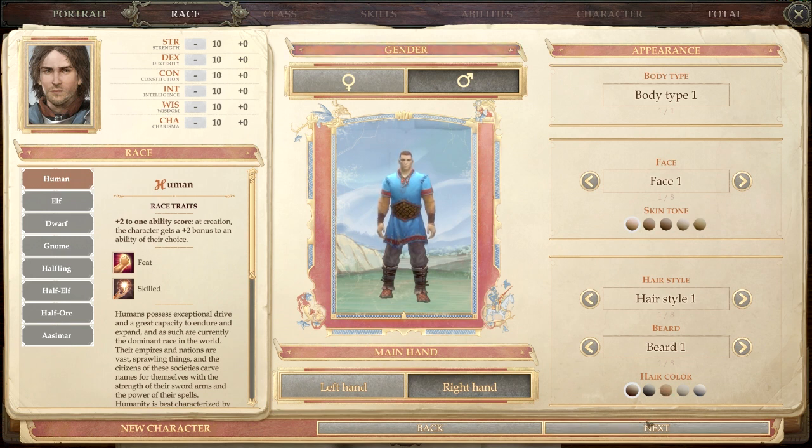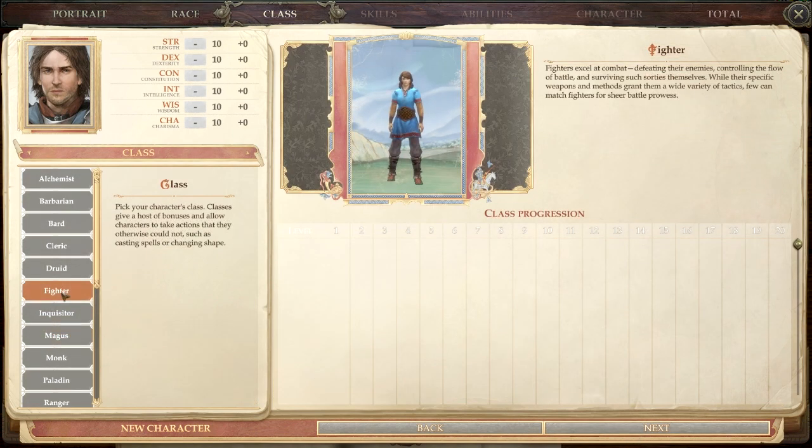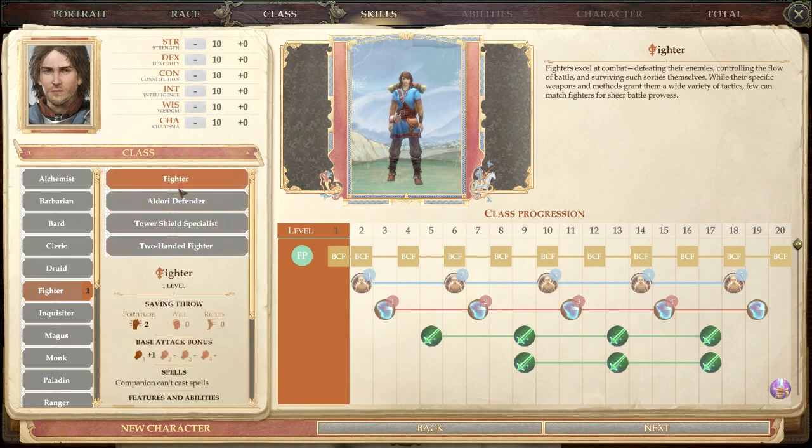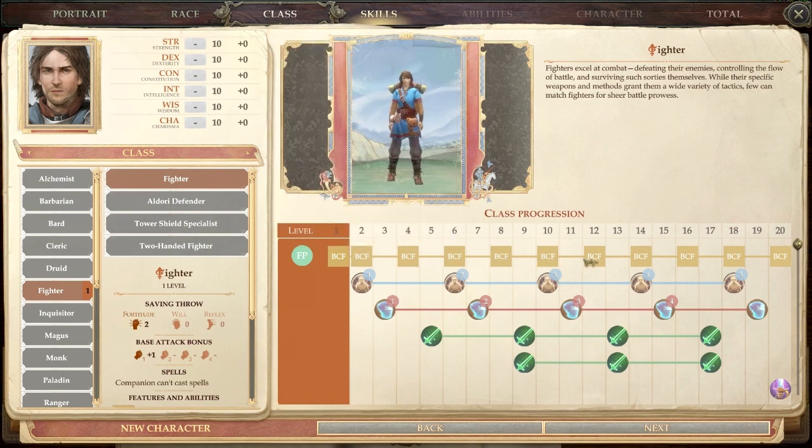We'll head on and pick a gender, then select Fighter. Besides the basic fighter there are three subclasses. Let's go through the basic fighter first. One of the big things about fighters is that on levels where they don't get a normal feat they get a bonus feat, so a basic fighter gets a feat basically every level — great for building up specific combat styles.